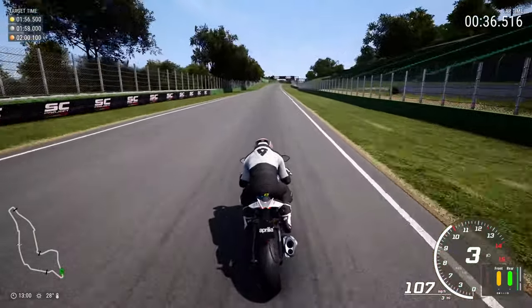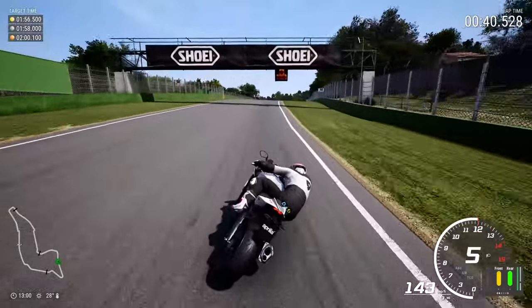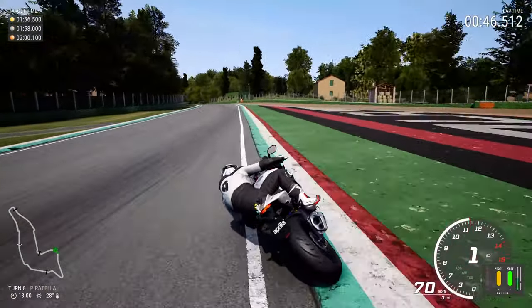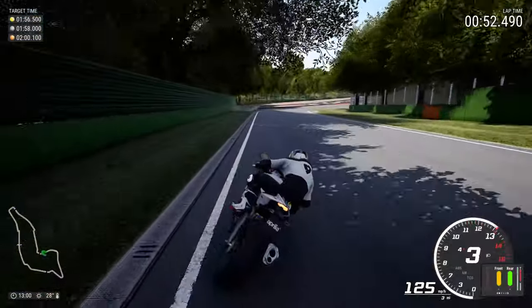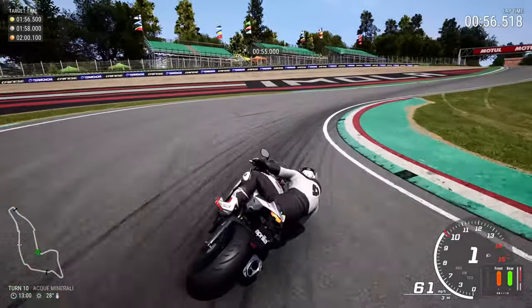I'm going to run it wider here. Now going underneath the showy sign — best to brake roughly around the sign. If you brake too late it brings you a little bit too wide, so you've got to struggle to get the apex and you pretty much completely miss it as you go on the right hand side. Brake roughly around the 50 metre mark and get on the right hand side.